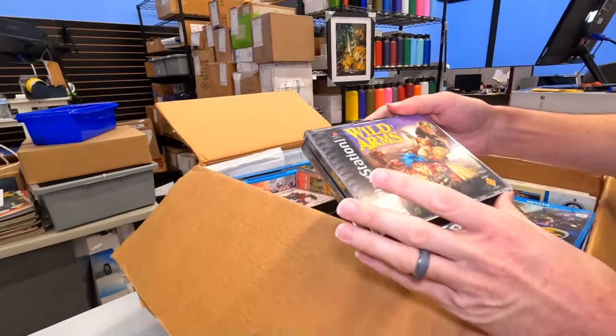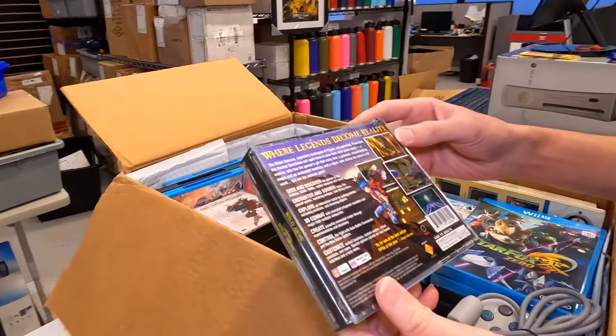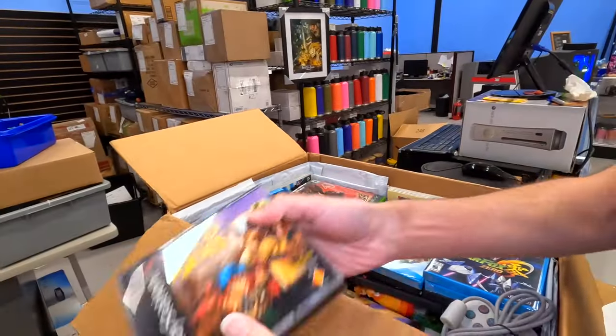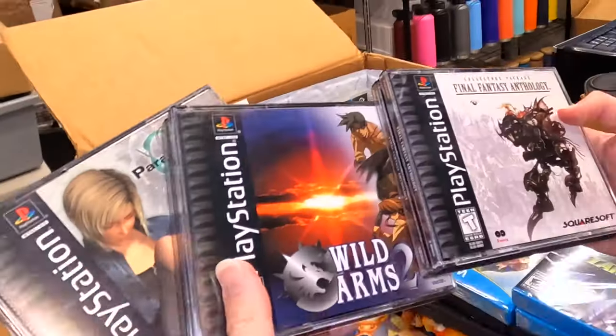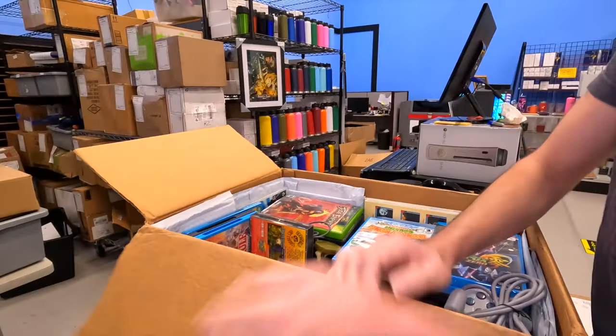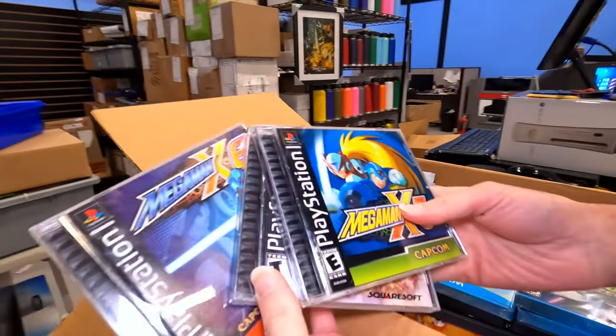Yeah, we definitely aren't gonna skip over this. Wild Arms — one of the most riveting RPGs of the year, 1997. Anything special inside? Probably not, doesn't quite look like other ones. Look at that: Wild Arms, Final Fantasy, Parasite Eve II. Some great classics on the PlayStation. We got even more Mega Man, Legend of Mana. Wow, we got some great stuff in here.